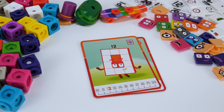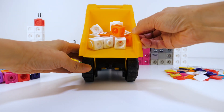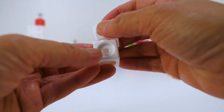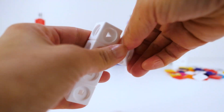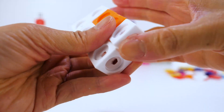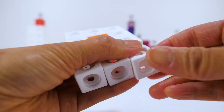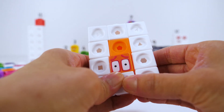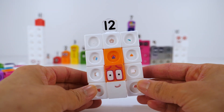Next is number block 12. She is made up of 10 white blocks and 2 orange blocks in the middle. Number block 12 is a super rectangle — she can make lots of different rectangle shapes. Let's put on her faceplate and numbering 12. Hello, I am number block 12.